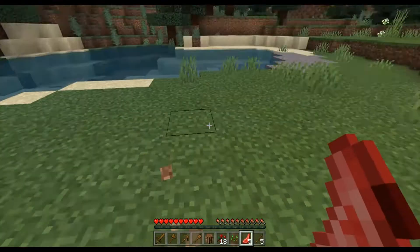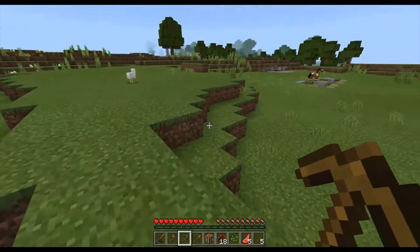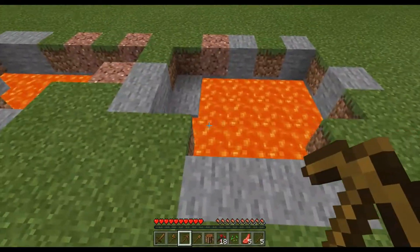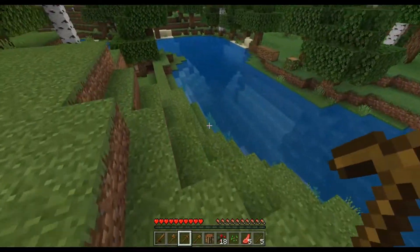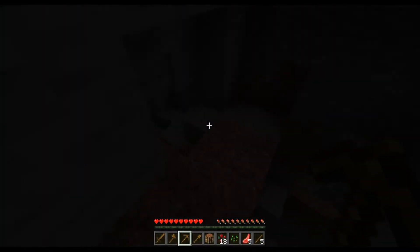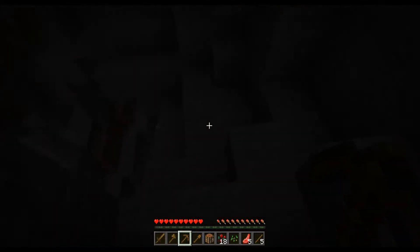Another thing you can do is mine — that is another good thing to do. You want to find a cave and just explore. Oh wow, there's lava up there — that's kind of weird. So you go into the cave and look for basic materials such as coal and iron. But you can only mine certain things with certain tools. Whoa, that's a ravine!